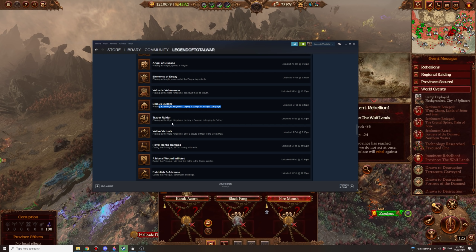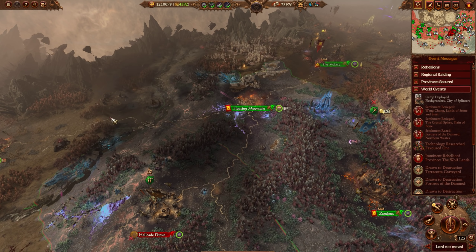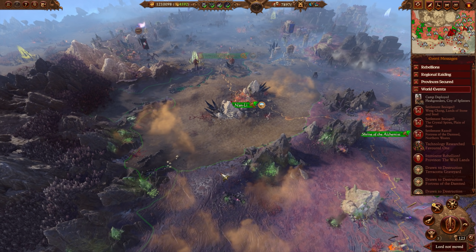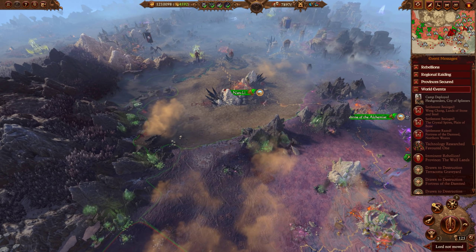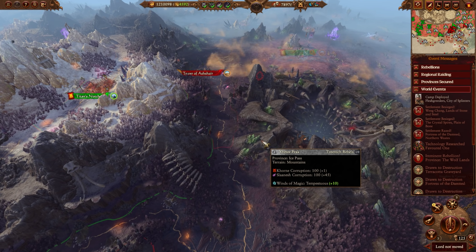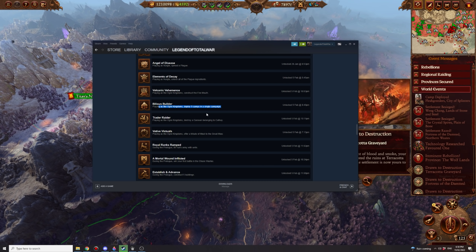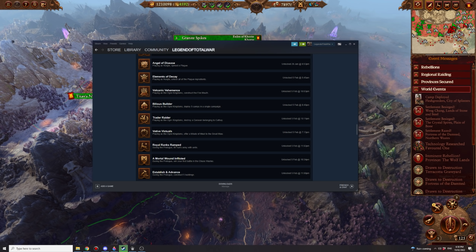Trading Raider: playing as Ogre Kingdoms, destroy a Caravan belonging to Cathay — a little bit trickier because Caravans move around very quickly. What you need to do is stand in a position where Caravans naturally stop. Play as Cathay first to memorize the stopping locations for, say, Miao Ying's Caravans, then use that knowledge in Greasus's campaign. Park an army near where you know a Caravan will pass, wait for it to show up, then on the turn it appears declare war and get the Caravan. There's no special bonus beyond loot money for destroying a Caravan.